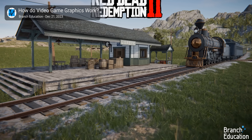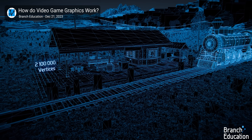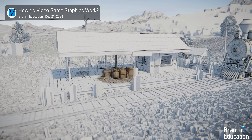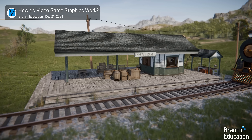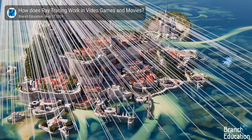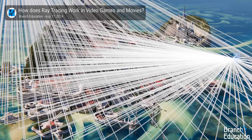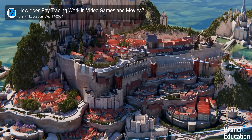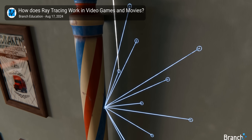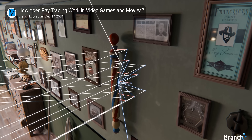Rasterization is the process of converting vector graphics — polygons and their intersecting points — into a raster image consisting of pixels. Shaders are then applied that best approximate what those pixels should look like based on lighting, texture, and material properties. Path tracing, often used interchangeably with the term ray tracing even though they aren't exactly the same thing, simulates the path of light rays as they travel through a scene, hitting objects, bouncing, reflecting, refracting, or being absorbed based on a material's properties.